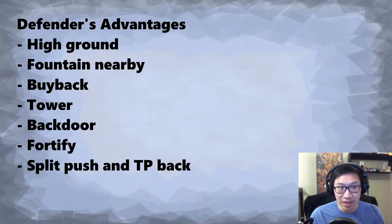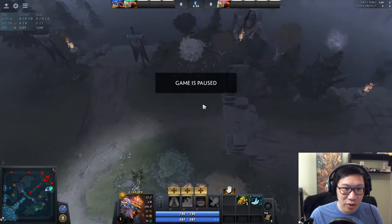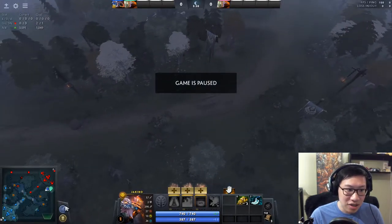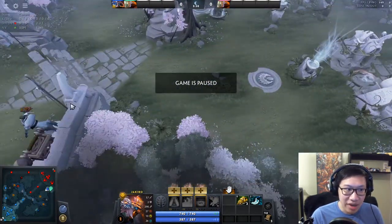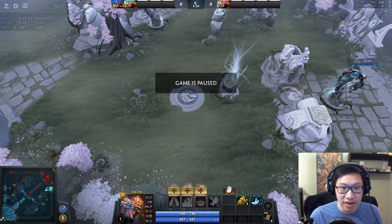Connected to the fountain being nearby are buybacks. If someone on the defending team gets killed and they buy back, they're immediately back in the fight — it's like a ten-second walk at most depending on move speed. Whereas if the attacking team dies and tries to buy back, let's say we're Radiant attacking this high ground — if I die and buy back, where do I teleport? I have to run all the way over — it just takes so long. But if you die defending right there and buy back, you're already close. It's just a strong advantage for the defending team.